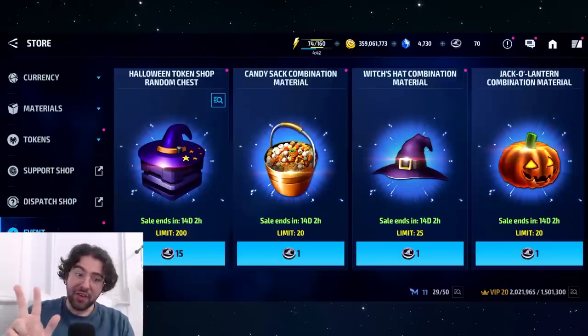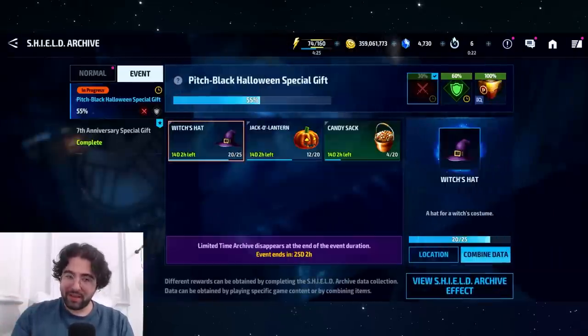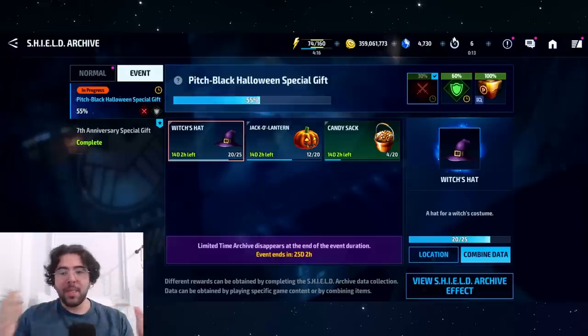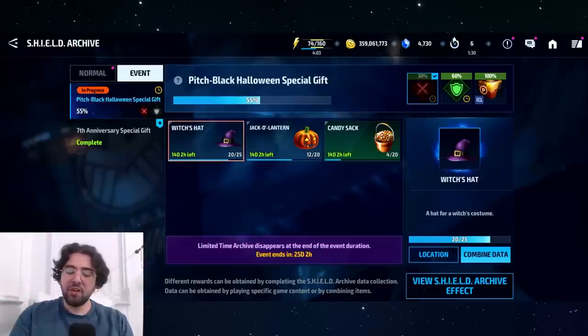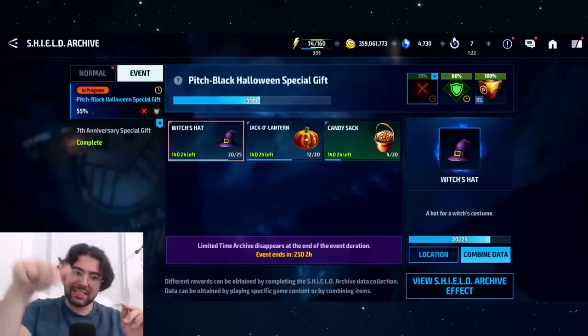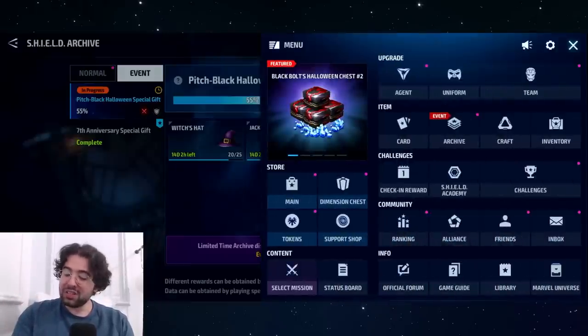It only becomes a paywall event if you waited until the last day and have no energy. For everyone else watching this video, there are still 13 days on the event. Remember: high dispatch stages, low Dimension Mission difficulty but not lower than 6, and your daily story mode farming. In an emergency — three or four days left — target farm Stage 7-3 for pumpkins, and Stage 7-1 dispatch for hats. There may actually be a faster dispatch stage around 7-3 or 7-5 depending on map layout.